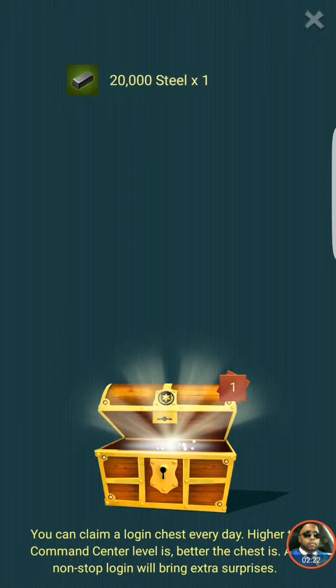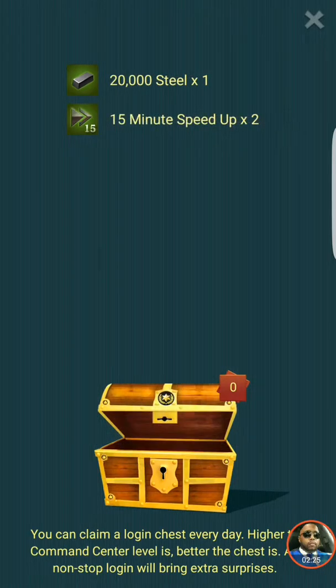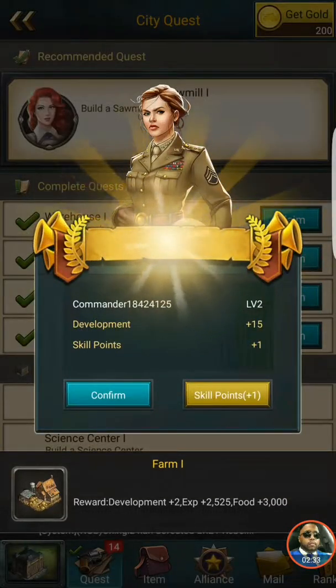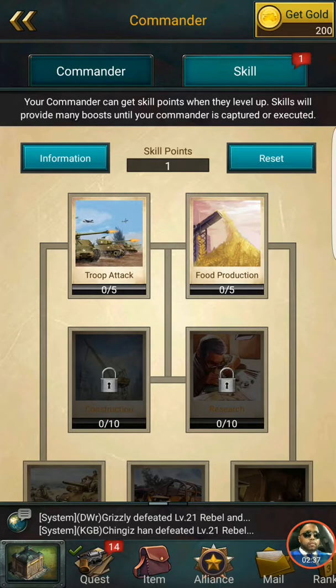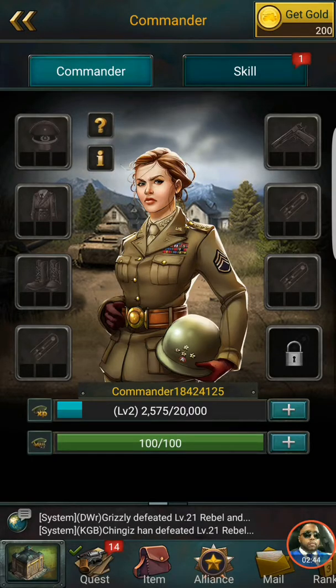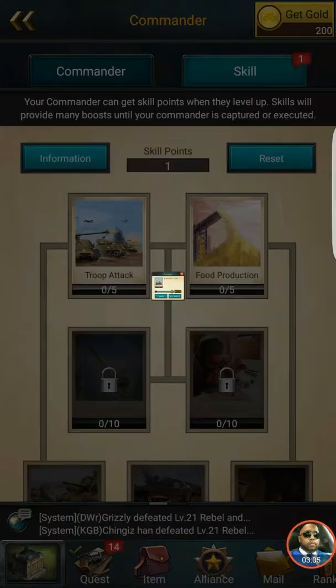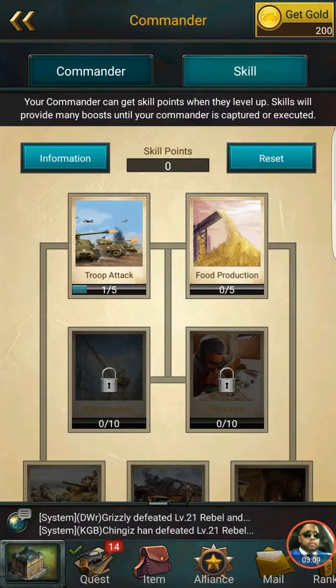We're getting speed ups and some 20,000 steel — knocked out the city quest, so let's claim these rewards. Looks like we leveled and we're gonna use the skill point. We can go with the commander and she's 86, awesome, staff sergeant. We can go with troop attack or food production. Food is always scarce in these builder games, but I want to make sure my troops can attack. We'll even it out — food and troop attack.